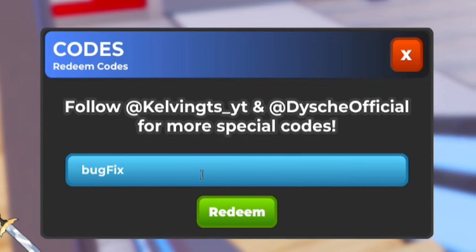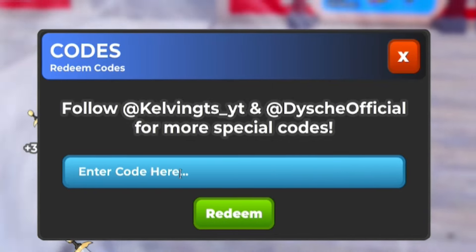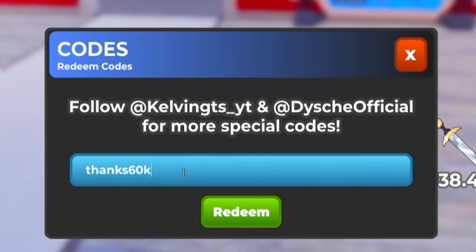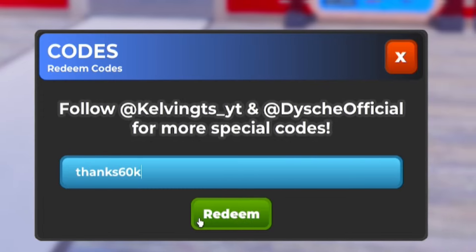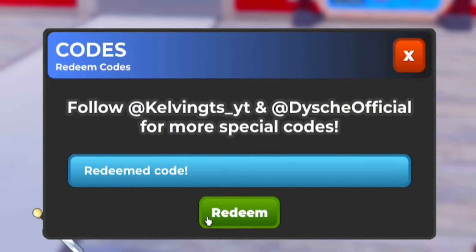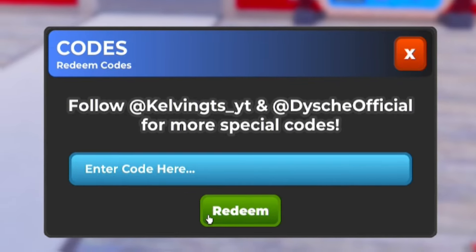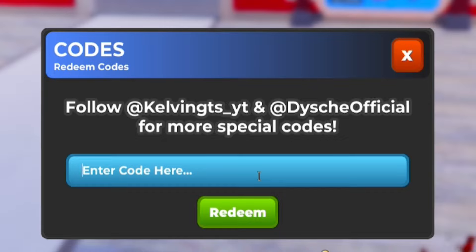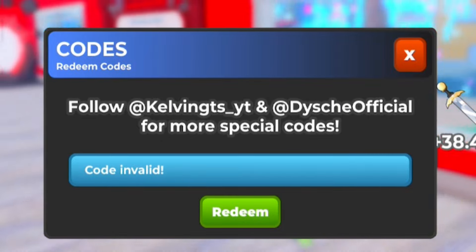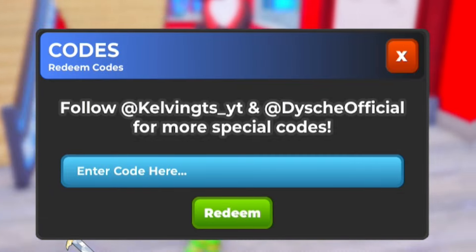Next, redeem Bug Fix 3 — B-U-G-F-I-X-3. After that, redeem Thanks 60K — T-H-N-K-S-6-0-K — that gives you a ton of rewards including 6,000 gems. Then redeem Bug Fix 2 — B-U-G-F-I-X-2. Remember to use the correct capitalization, otherwise these codes may not work.